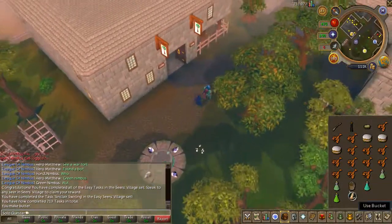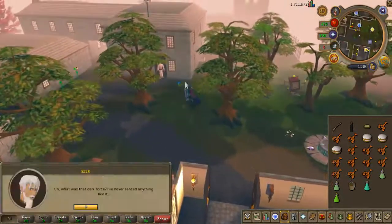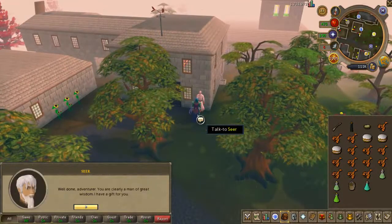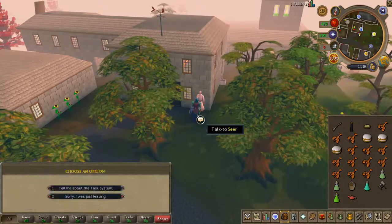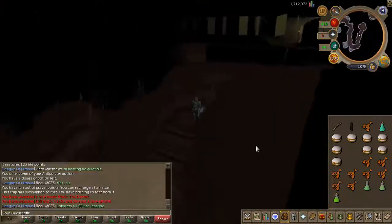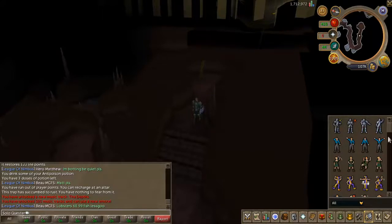Also, the item that it gives you as a reward acts as a permanent light source, so if you are wearing it, no matter what happens, you still get the light. And it also allows you to cut two logs from a single tree, which is very cool now because I need to do my Construction, and in order to do Construction I need to get some planks, and to get some planks I need some logs. So yeah, it's gonna help.